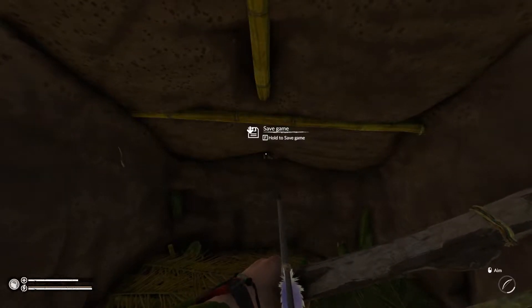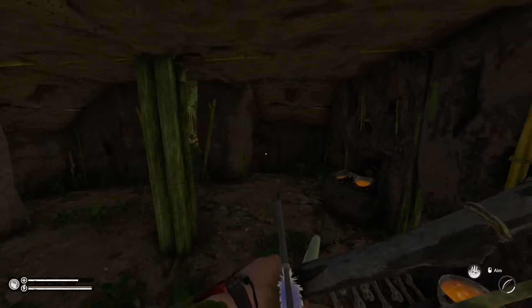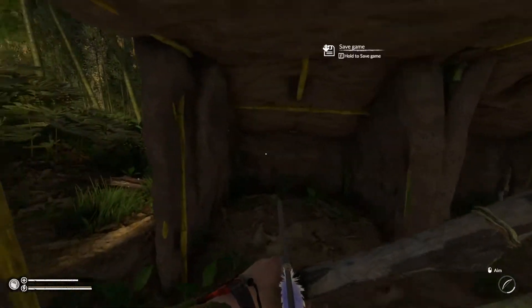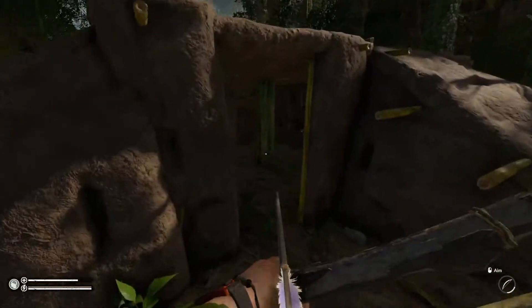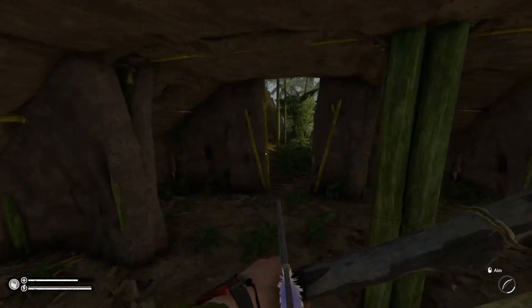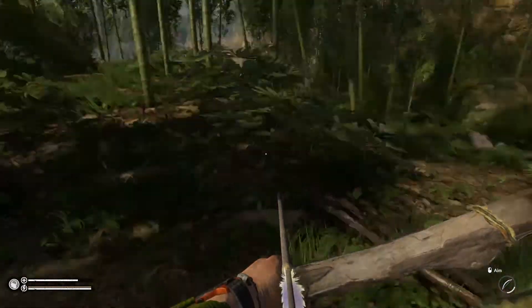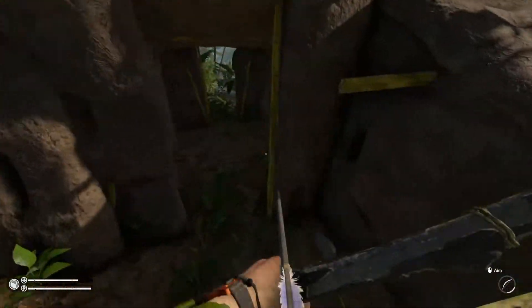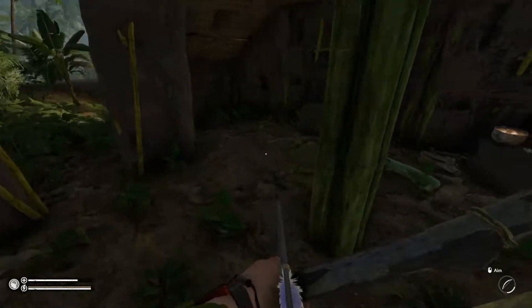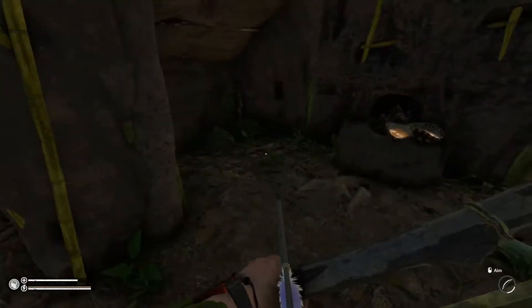Grüezi and welcome back to Green Hell where today we are going for an exploration, but first let me show you my base. As I said, I did finish everything in mud construction. It took me about two in-game days to do everything, and the only two noticeable things that happened in that time were I hunted a capybara and it stopped raining. We have sunshine again — I think it stopped after the first day, so I had to run down to the river a couple of times for water.